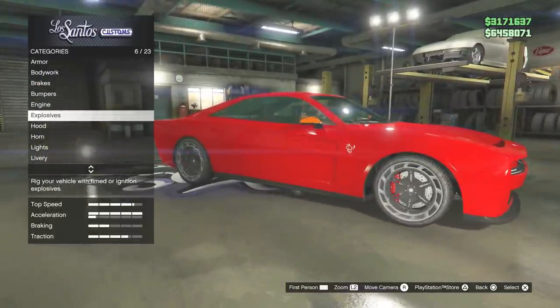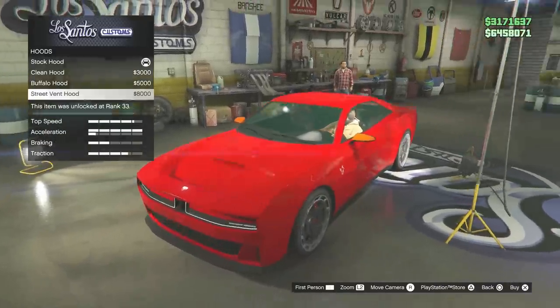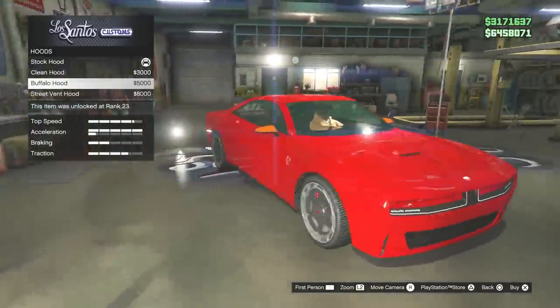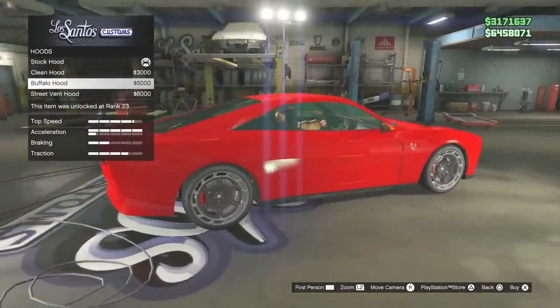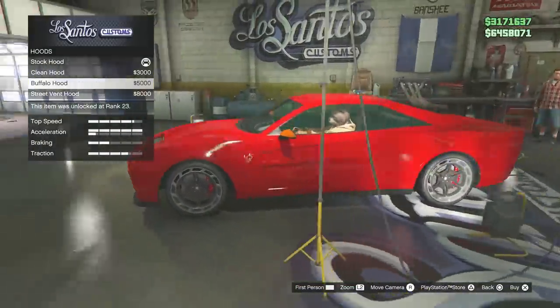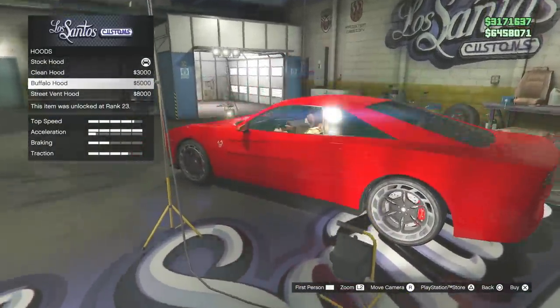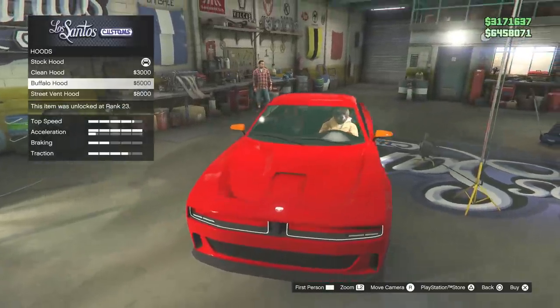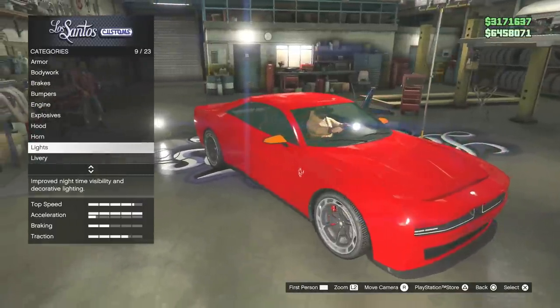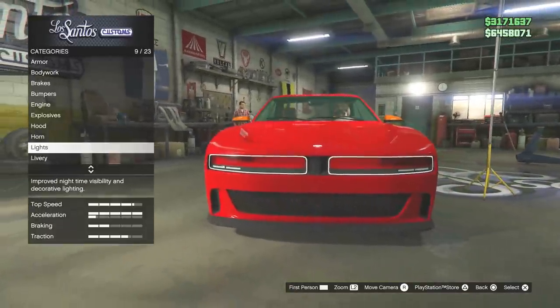So you guys on PS4 and Xbox can see how fast this is when I'm driving it. A scoop for an electric car - that's funny. It'd be cool if instead of going into the engine bay it came out through the vents or something. Maybe it's some sort of electric motor cooling. But it's still very Dodge.